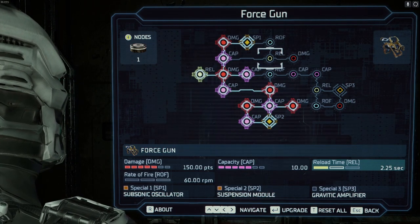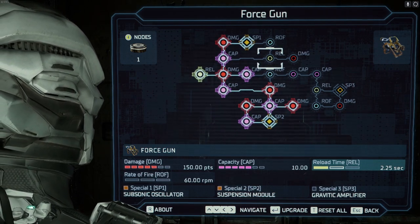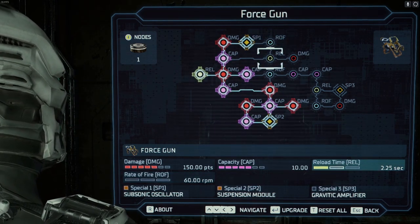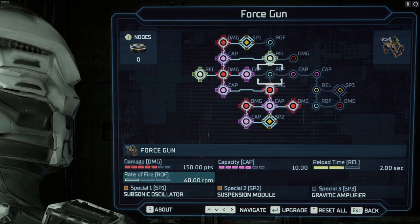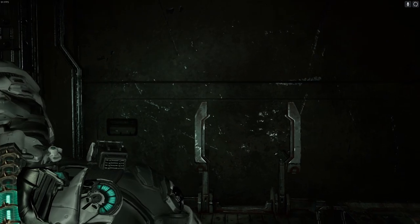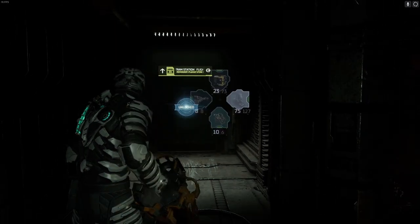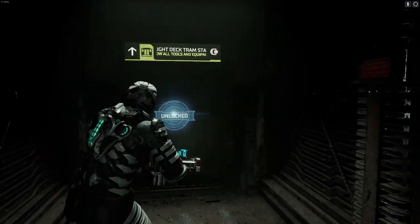That's all of our nodes spent basically. We can go for rate of fire or reload speed — I guess we're going for reload speed. Maybe we'll have to give this force gun a bit of a go. We don't have a lot of shots for it though. Flamethrower's looking pretty healthy, and our line gun as well. Cool.